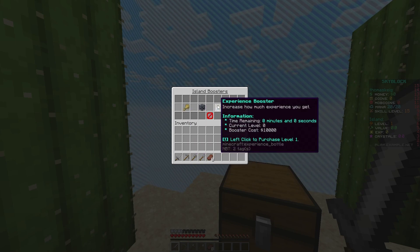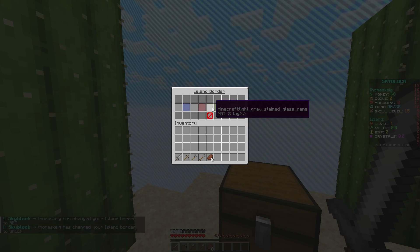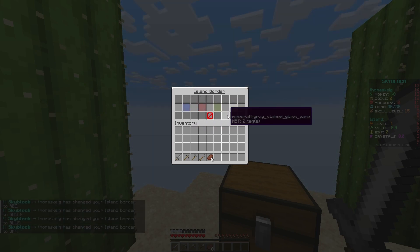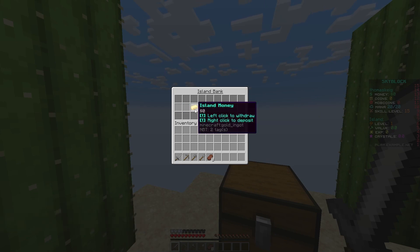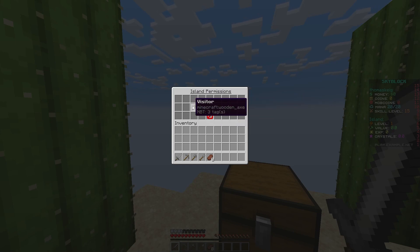You can change your border color here — red, green, and blue, or even turn it off. That doesn't mean you can go through it, it just means you can't see it. You can view your island bank where you can deposit and withdraw money — this is really useful if you're playing co-op.